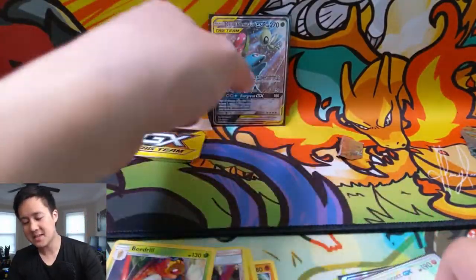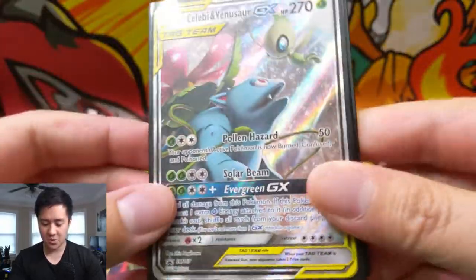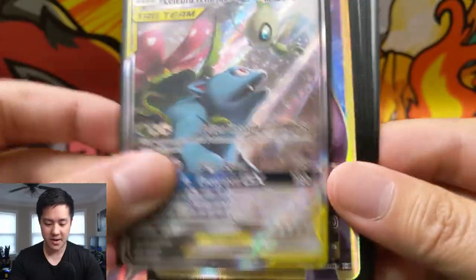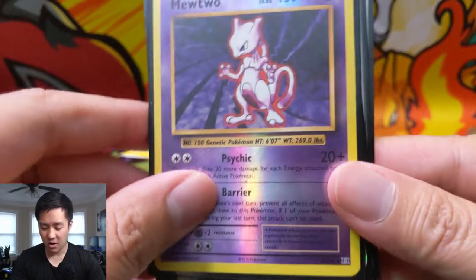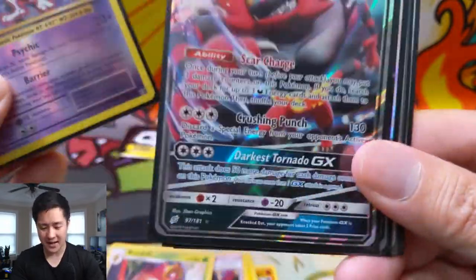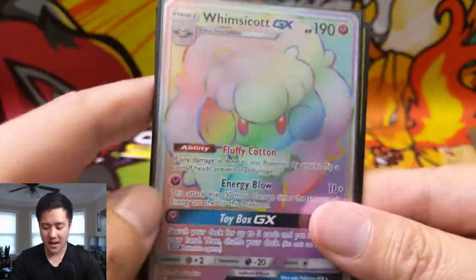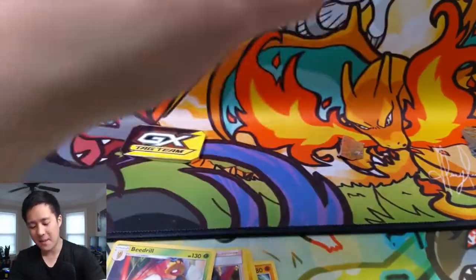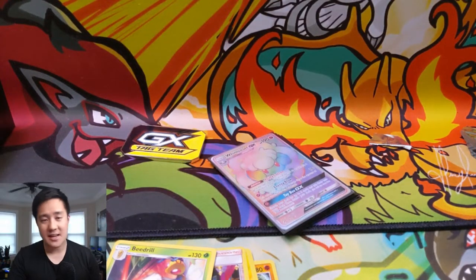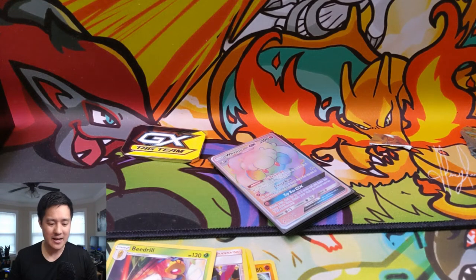Let's do a quick flex to recap. We have our Celebi Venusaur Promo, the alternate art — very nice. Mewtwo EX, awesome pull from Evolutions, along with the Reverse Mewtwo — that was an insane pack. Then we had an Incineroar GX, Naganatal GX, and Whimsicott Hyper Rare Rainbow Rare from Unbroken Bonds. What an amazing opening! As always guys, thanks for watching, thanks for all the support — like, comment, subscribe. Celebrate with me for this insane opening. I'm AwanaTurtle and I'll catch you guys next time.